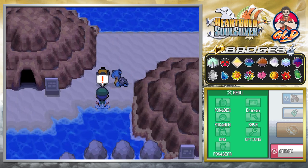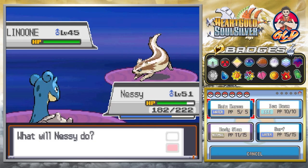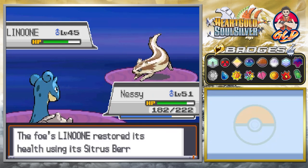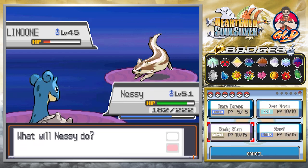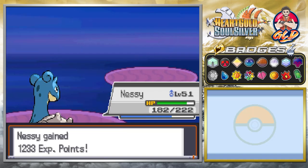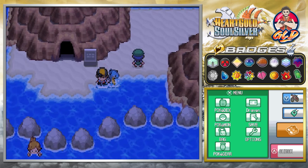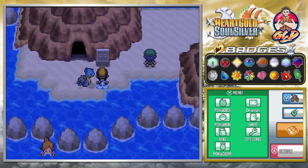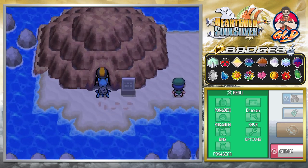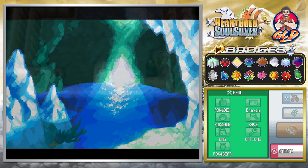Here we are in the Seafoam Islands, and just like that we find another pokemon trainer with a Linoone. Let's go with a body slam — this pokemon is using a Citrus Berry, I don't see the reason for that. And just like that we've defeated Pedro. The Seafoam Islands is home to legendary pokemon Articuno and also home to Blaine since the volcanic eruption.